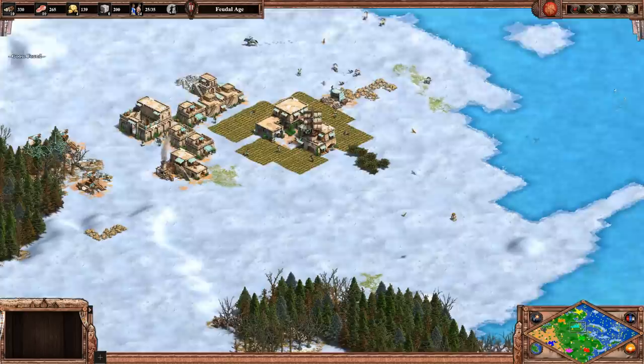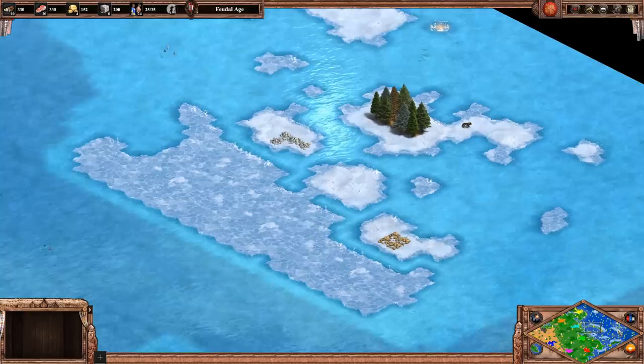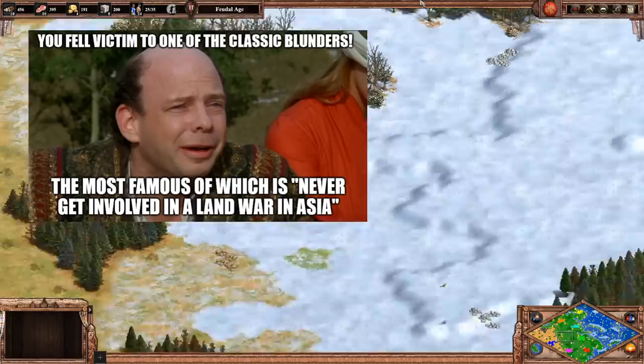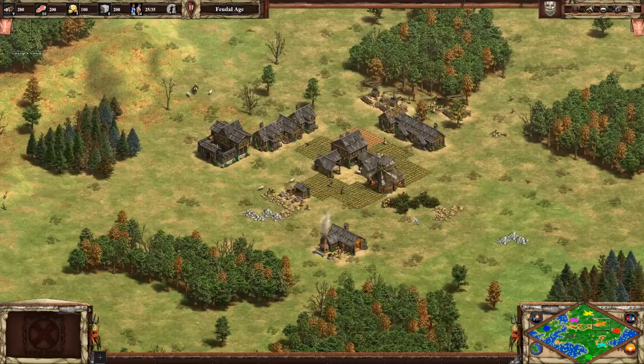Next up at number 8 is Siberia. As you'd expect, it looks pretty cold on most of the map, and there's lots of open space to expand into, but what makes it notable for me is the islands in the Arctic Ocean are quite rich with resources. That makes them much more interesting to fight over and adds some long-term importance to water control as well as on land. It's also nicely balanced with a northern team and southern team, and plenty of extra stone and gold piles to get you going.